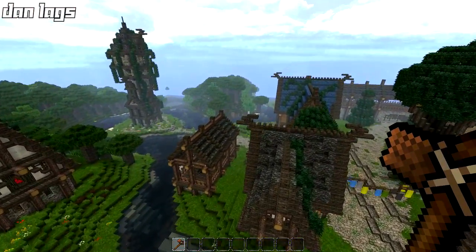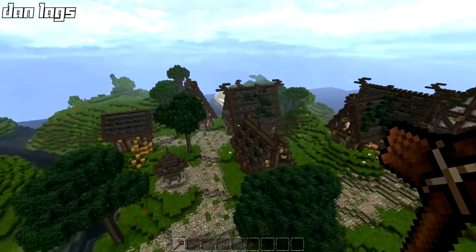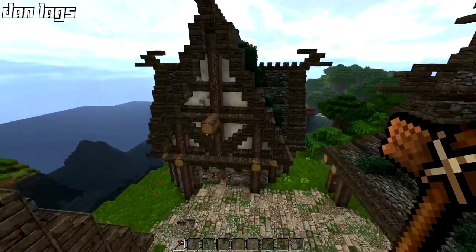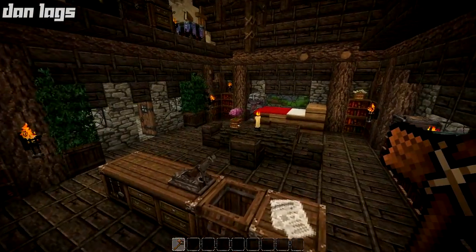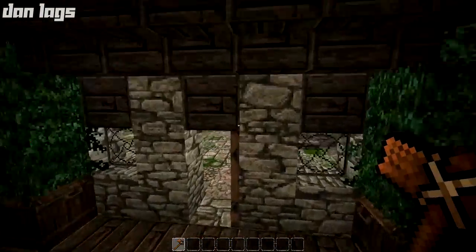I'm going to check off the stuff that's finished in terms of the interior. All of those builds over there are done, all of these builds over here are done, all three of them have been furnished. I furnished this one right here. This one's got a single floor. I actually really like the way this one turned out. It's got like a big open floor plan. This is probably my favorite interior so far.